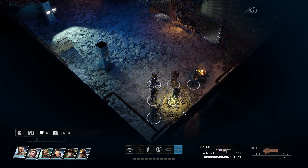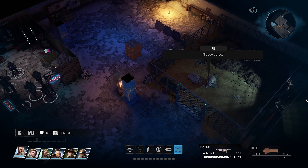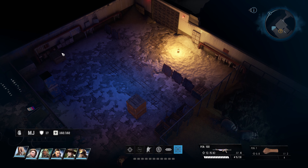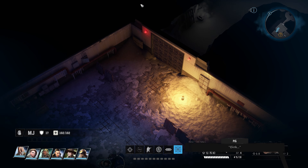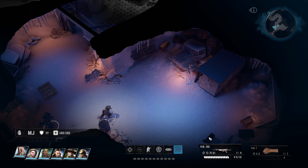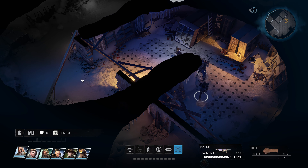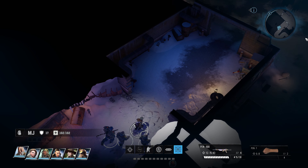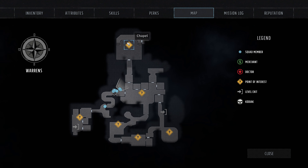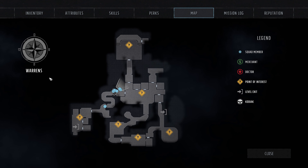I check every nook and cranny but no one's around - the disco dude is gone, everyone's gone. Let's investigate the warrens more carefully. She's going to be hiding somewhere down here. Checking the map - the chapel, the bazaar exterior, the warren interior. Let's just find them.